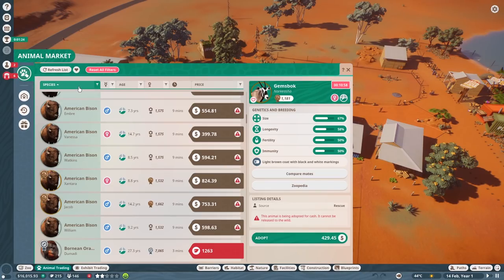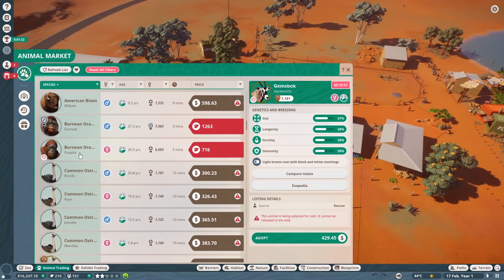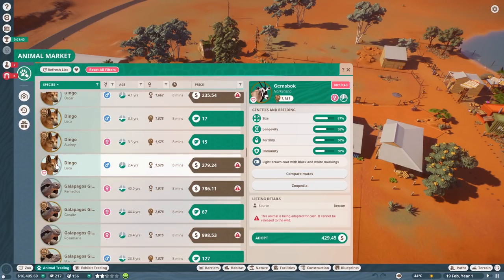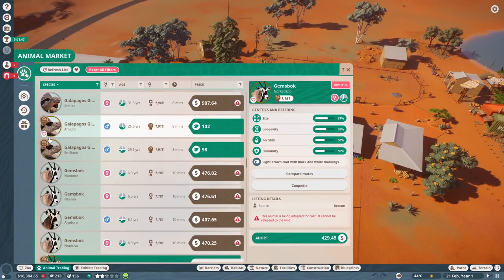I know you can do that with new items, but I don't know if we can do that with these guys. It'd be cool if we got a free one. Look at that — these are on sale, I guess. $7.16 for a big orangutan. Oh my goodness. There are our ostriches, the common ostrich from before. We have some dingoes now — almost looks like a dog.